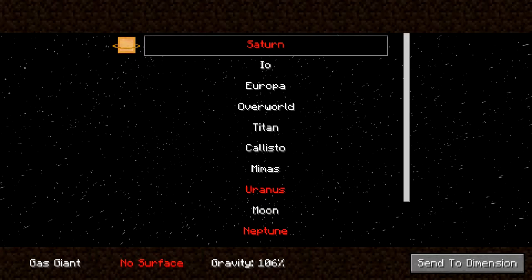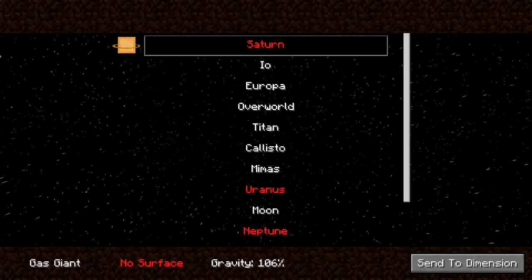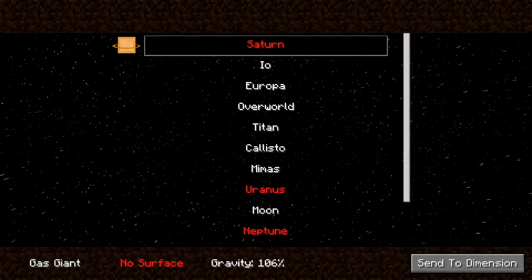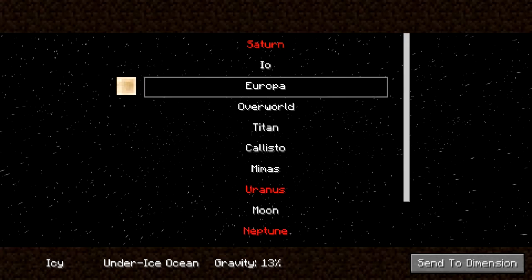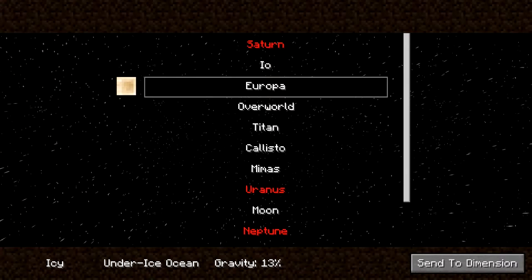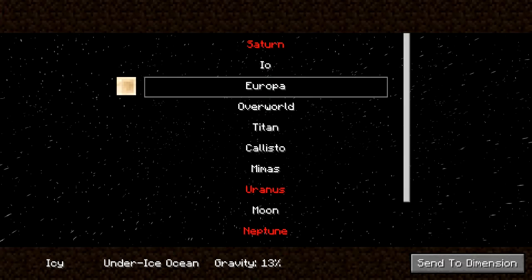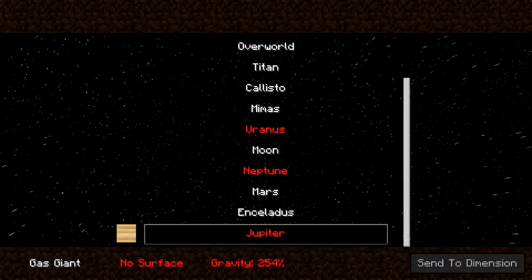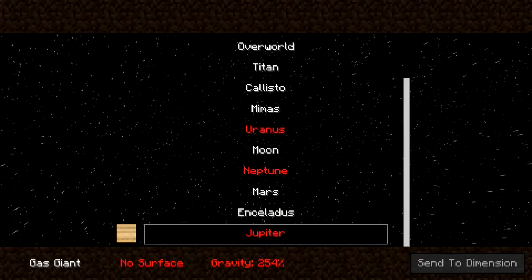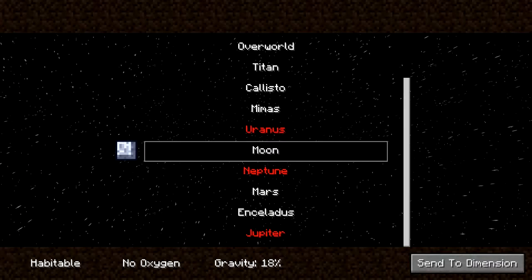When we get to maximum height we get a menu pop-up and you get a choice of planets you can go and visit. Some of them aren't working yet. Saturn is red — it's a gas giant with no surface and rather high gravity. Io is hot with volcanic activity and 18% gravity. Europa is icy with an under-ice ocean — that sounds really interesting — and 30% gravity. Uranus and Neptune haven't been worked on yet. Jupiter has no surface at the moment and crazy high gravity. But first, we're going to visit the Moon. Select moon, click 'enter dimension', and it will generate the moon.